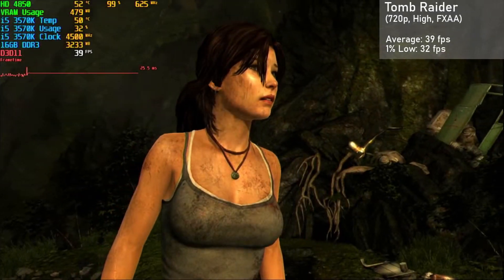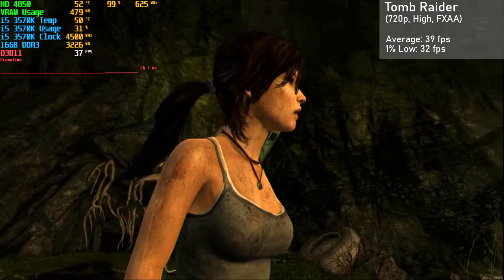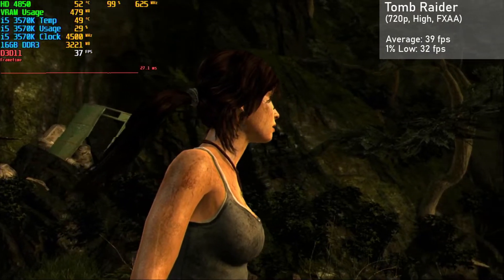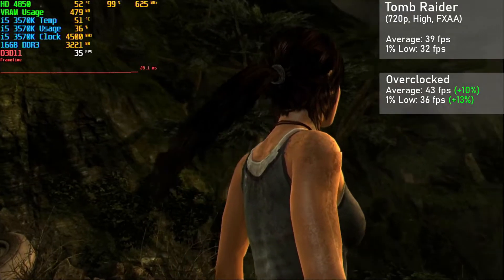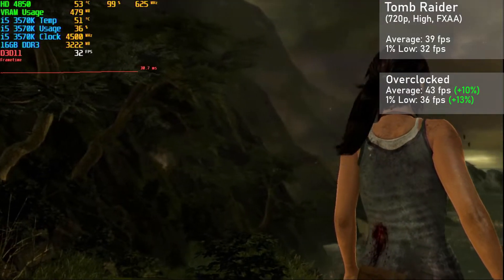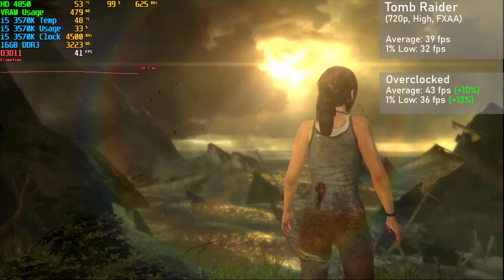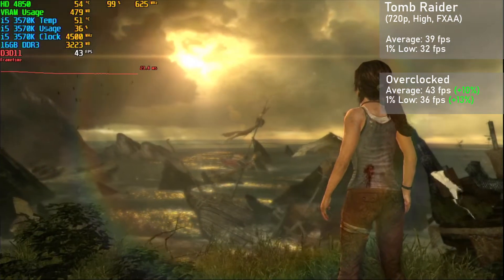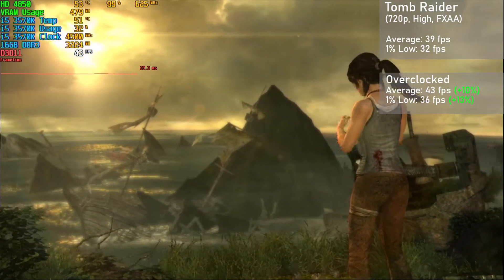Tomb Raider is up next, and here I used the built-in benchmark with the 720p resolution in the high settings with FXAA. The card averaged 39FPS with 1% lows down to 32. Overclocked, averages jumped 10% to 43FPS, with 1% lows rising 13% to 36. As to be expected, VRAM was pretty much fully utilized here. The experience was akin to that of a 7th generation console, while looking a bit better. The card did decently here, but still not as well as I would have expected.